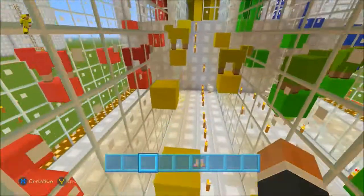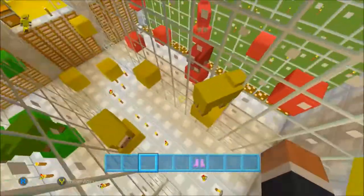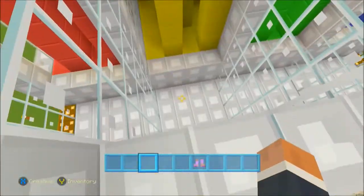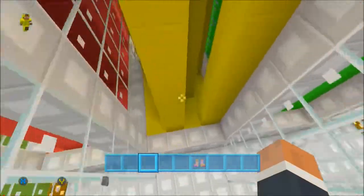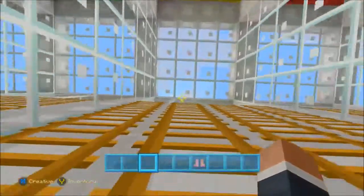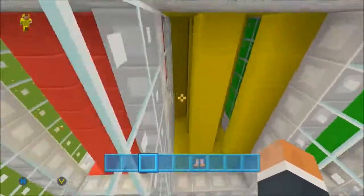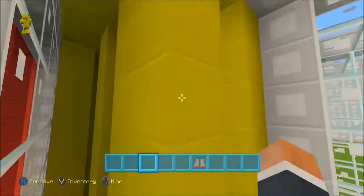As you guys can see, you have to jump from block to block to block, and then of course you have some sheep annoyingly in the way. Once you get to this point, you have to jump across here. If you somehow fail, you have to go all the way back and keep trying. Then you have a little maze here.